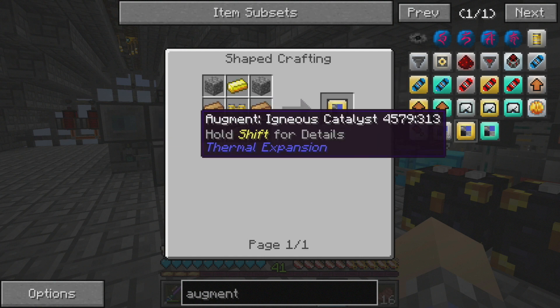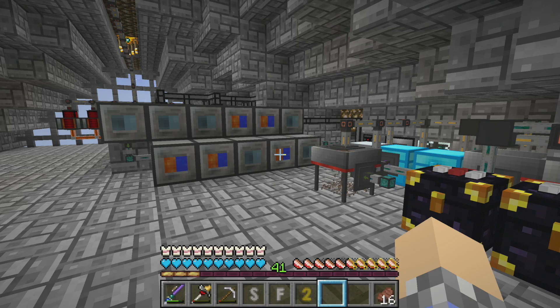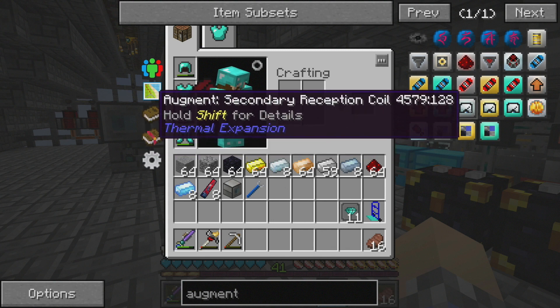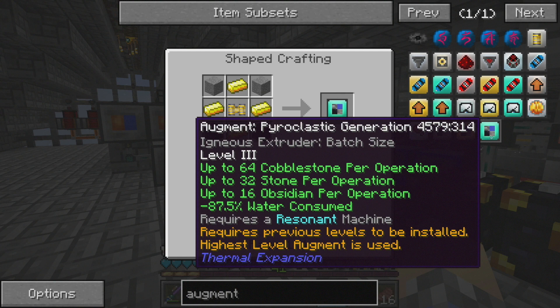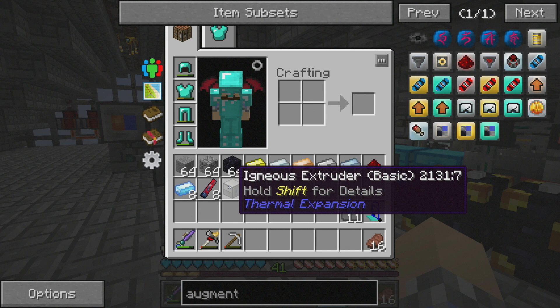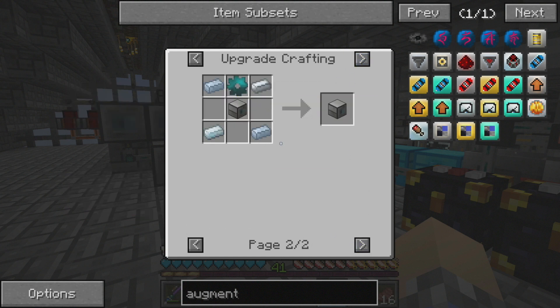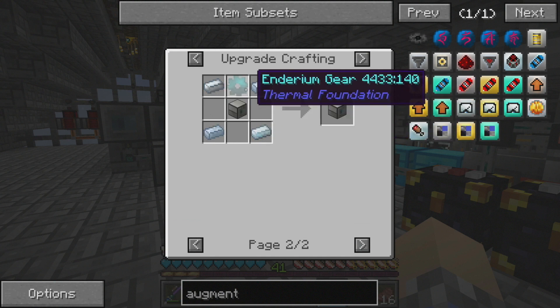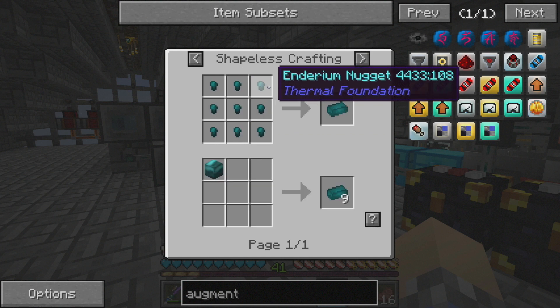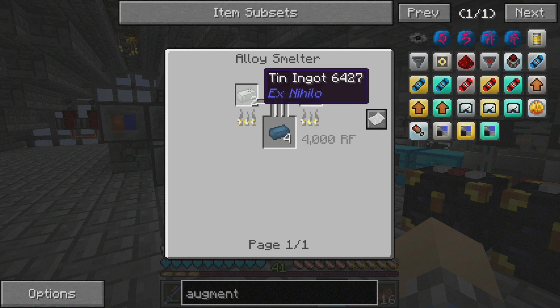I thought for sure one of these required something peculiar. This one has to be put in a resonant machine — it says 87.5 water consumed, requires a resonant machine. We have to upgrade our Igneous Extruder to be resonant, which is going to require silver ingots, an Igneous Extruder, and Enderium gear. Enderium is the complicated one.